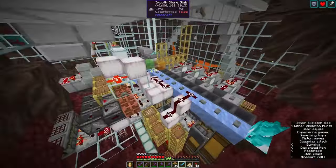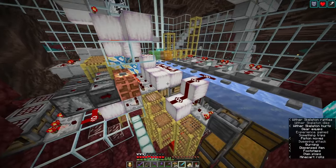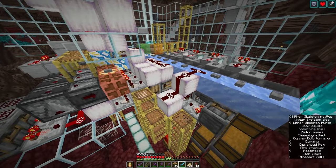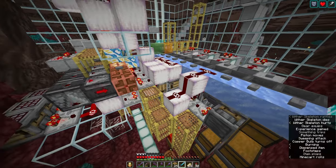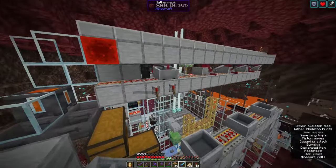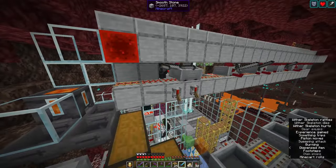The second change is that I put in an autocrafter, because we used the experimental datapack that gives the new 1.21 features like the autocrafter and the copper blocks — we'll look at that in a moment. But the most important change, and this is the change you'll have to make if you build my farm, is that you need a bit more room where you drop off the Wither Skellies.